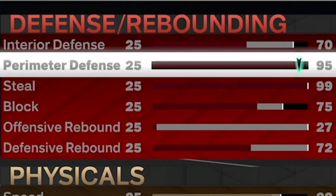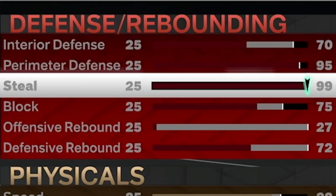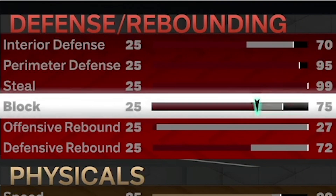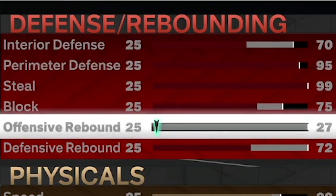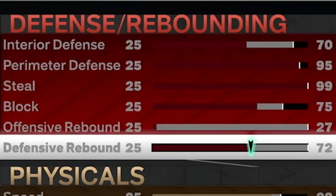You can't have a lockdown build without 99 steal — that gets you the glove on Hall of Fame. Block is 75, which gives anchor on bronze. Anchor literally makes your opponent miss when you're standing in the paint with your hands up contesting shots. Offensive rebound is 27 and defensive rebound is 72.